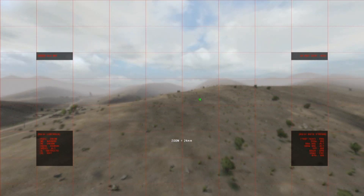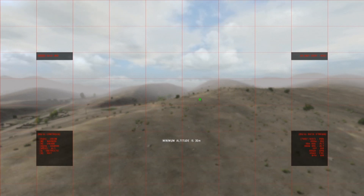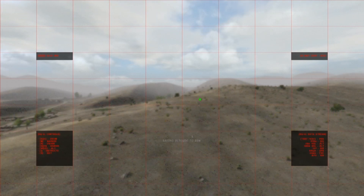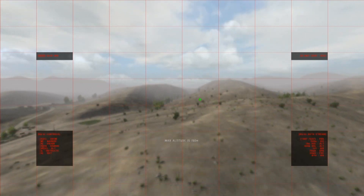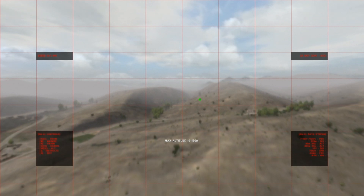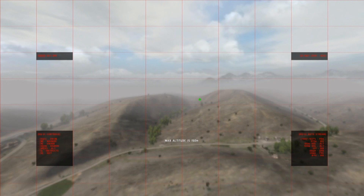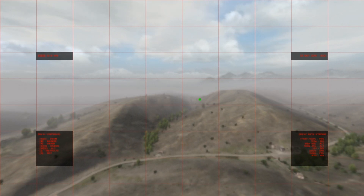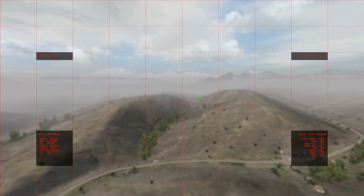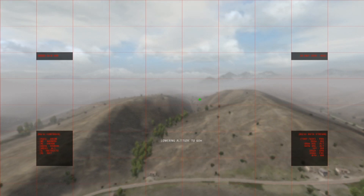S and W controls your altitude — W higher, S lower. Maximum altitude is 150 meters, minimum is 30 meters. And 30 meters is the default — even when it was flying at 30 meters around us earlier, you still couldn't even hear it, so it's pretty quiet.